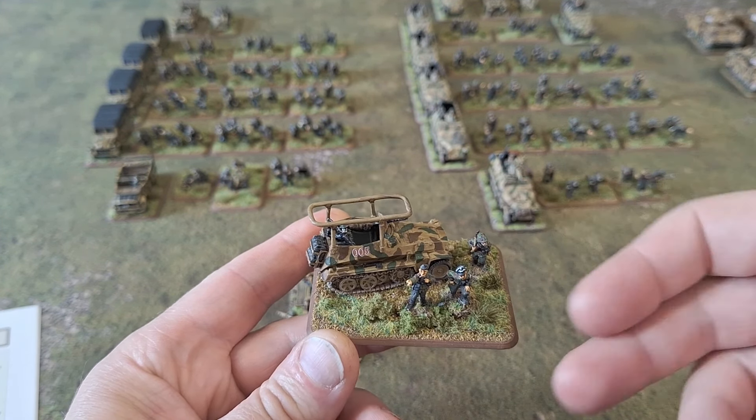Swinging over — sorry for the shaky cam — we've got a reduced-strength panzer battalion. The command vehicle is a Panzer III long 50mm with guys sticking out of the turret. Then we've got a Panzer II recce attached to the battalion, a squadron of Panzer IIIs — two long 50mms and one short 50mm — and then three Panzer IVs with the long 75s. The models are the J variant, quite late war, but they're the only Panzer IVs I've got so I'll use them. I'll need to invest in a few earlier Panzer III and IV models for Kursk.